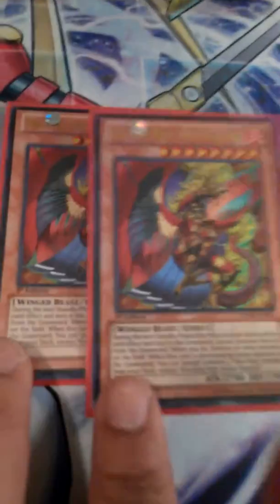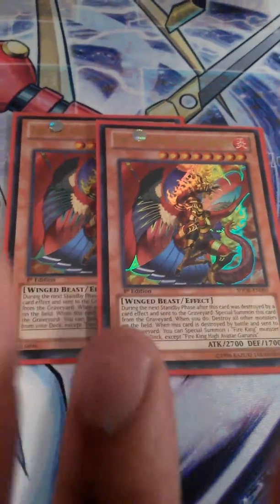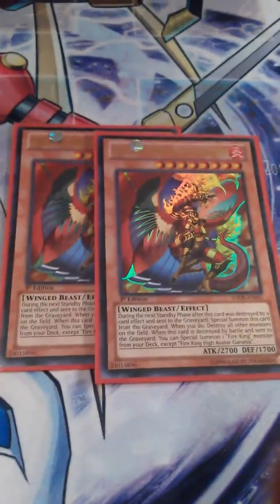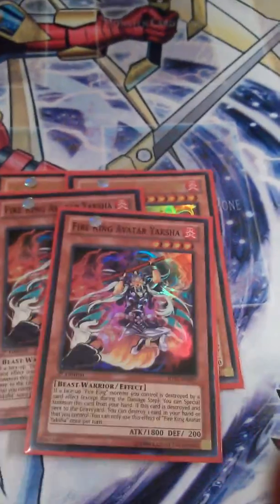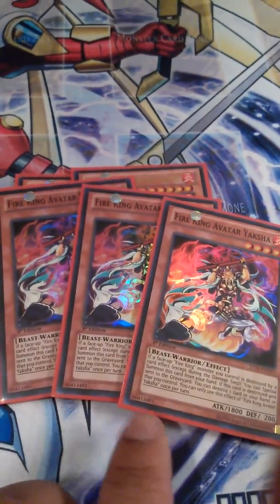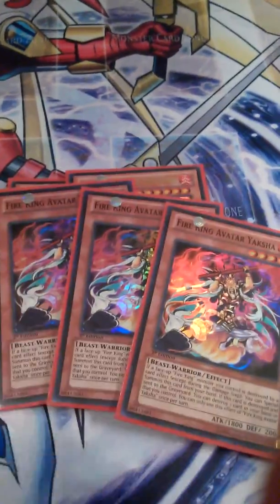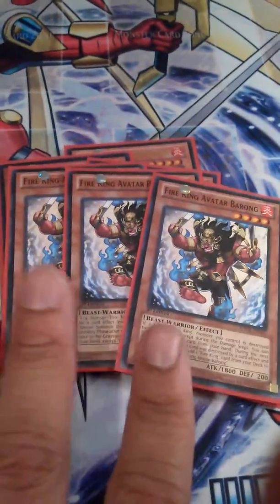Starting off with two Garuniks — that's the boss of the deck. You bring it out, blow up every monster on the field, and you keep destroying it so you can keep looping it out. It works best when two of them come out at the same time. Three Yasha so you can start up the destruction if Garuniks is in your hand or on the field or whatever you need. And Barong —